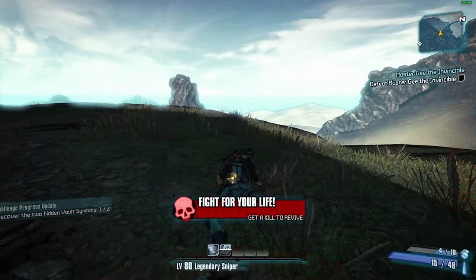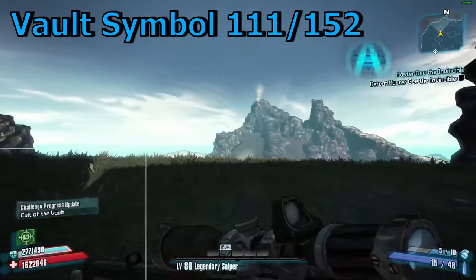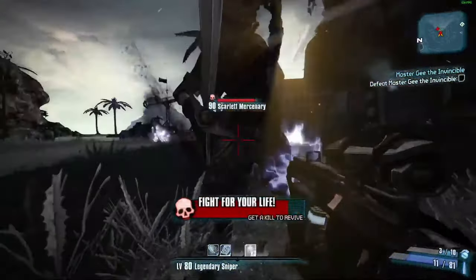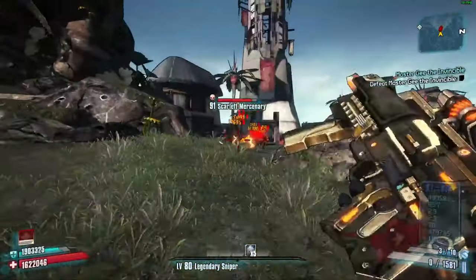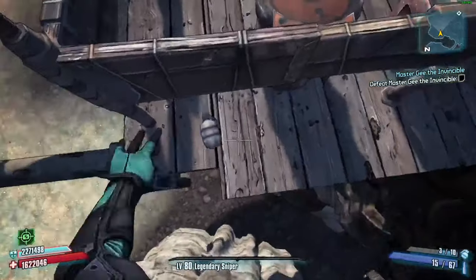Well, I've been bamboozled — it literally just hits you, it doesn't even hit the enemies. Come on guys, just stop moving around so much. You ever thought about not being a bunch of asshats? There's one vault symbol — maybe this will work. It doesn't do anything good.